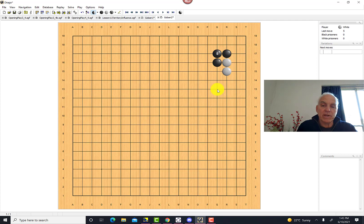Another possibility is for white to play here, looking to later make an extension in this direction. For example, if black plays here, then white can make a larger-scale structure on the side.